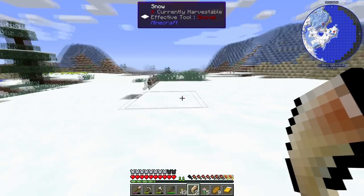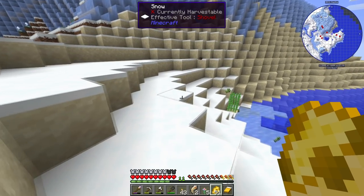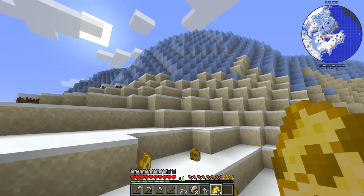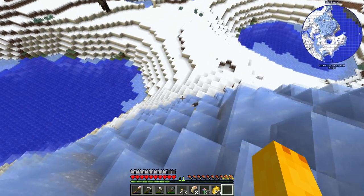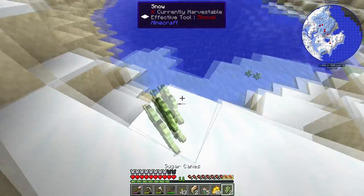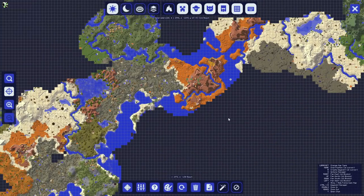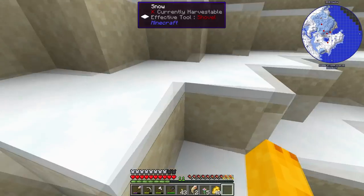Hope you guys enjoyed the episode. Next episode is probably a couple weeks out — I need to get the thumbnail ideas to my boy so that once it's done I can post the video. Wait — right when I ended the episode, there's a rat! Oh my god! The rat's running away — take the cheese, take the cheese! I tamed the rat! So besides our first summon, we also got our first rat tamed. The only bad thing now is I have to walk all the way back home.